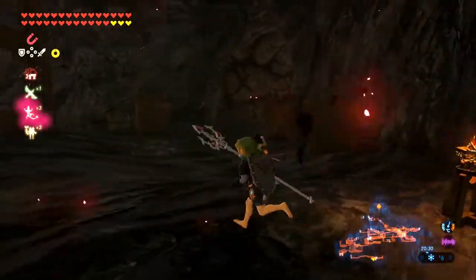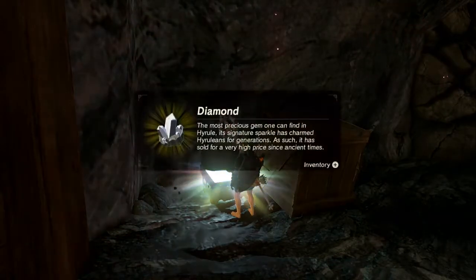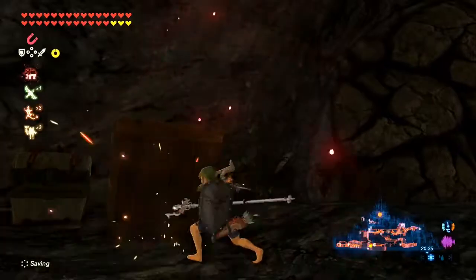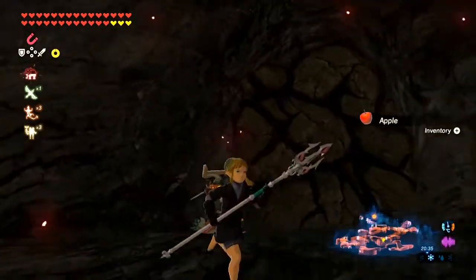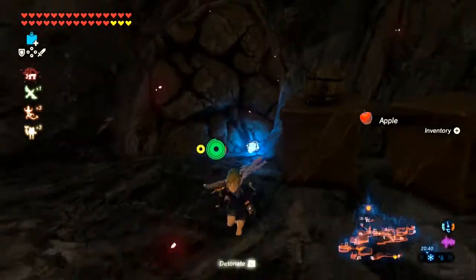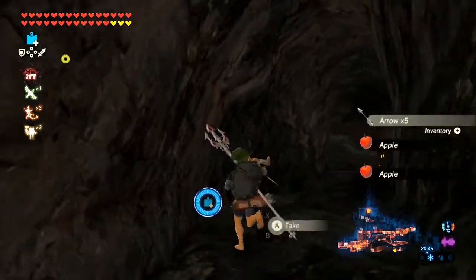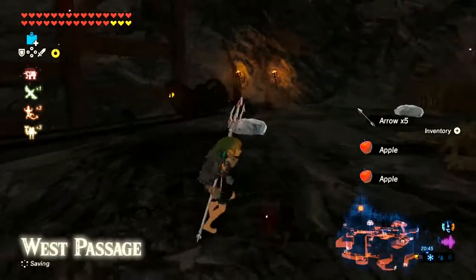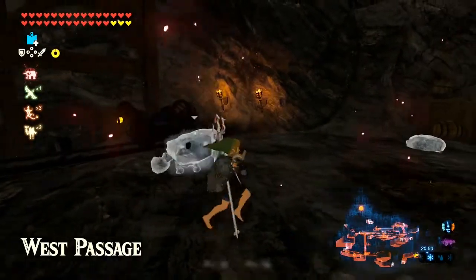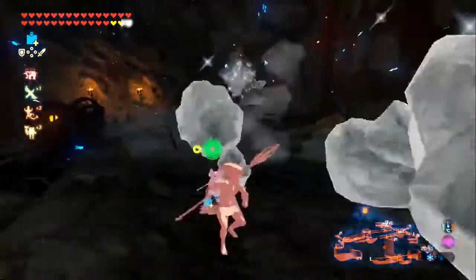I have Lady Mipha's special spear as well as Daruk's big ol' sword. I'm also going to grab the treasure on the way. I'm not going to grab absolutely everything in Hyrule Castle — the two things I'm specifically going to avoid are the memory and the Koroks. We will be getting them soon after this. So welcome to the west passage. There's going to be a lot of enemies, but there shouldn't be too much of a problem.